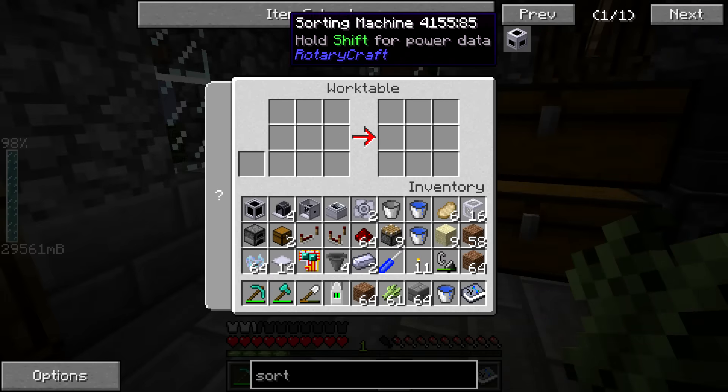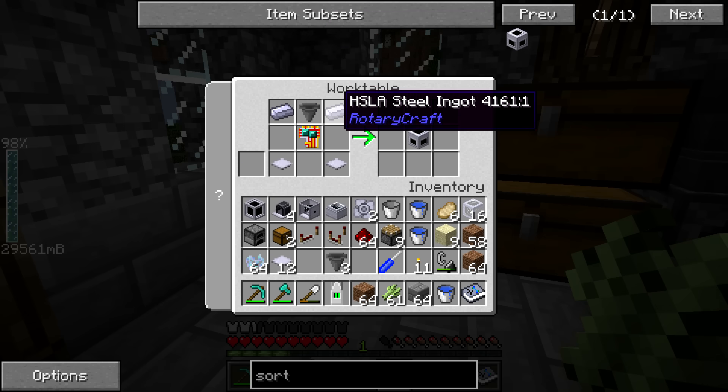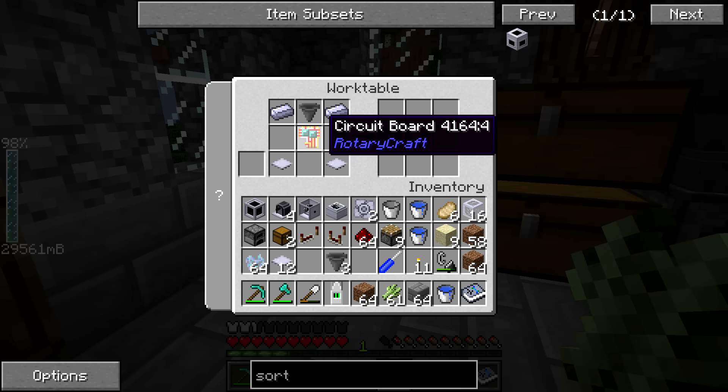We're going to use the sorting machine because the sugarcane farm is great in that we're only getting sugarcane, which can be used in multiple different ways in this setup. Unfortunately the wood farm outside chopping down trees is going to get us saplings and sawdust which we can use, but we can't use the wood or the apples, so we want to sort those out into their own chest.